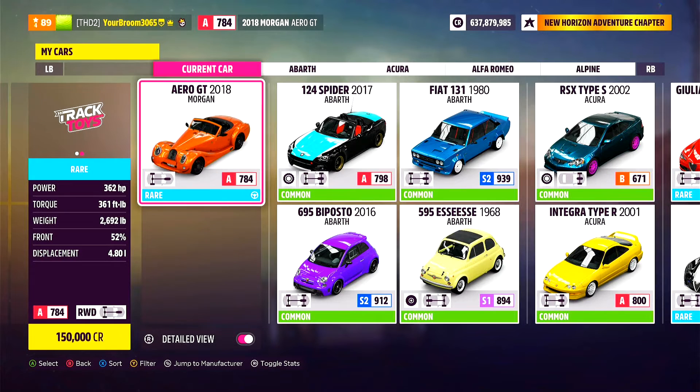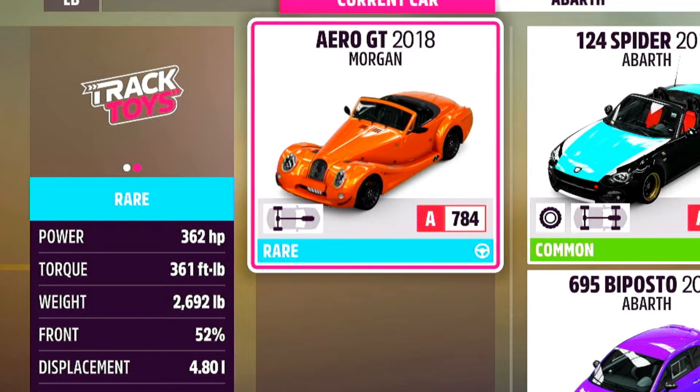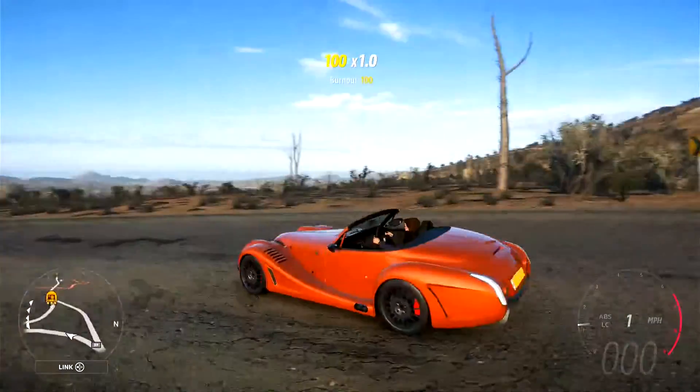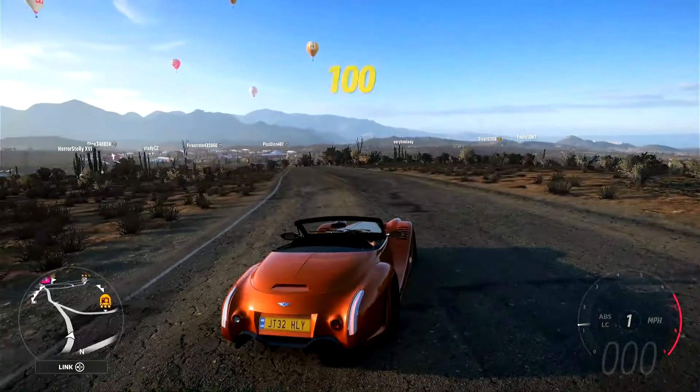The Morgan Aero GT from 2018 has got itself 362 brake horsepower, 361 foot-pounds of torque, while weighing 2,692 pounds, with a 4.8 litre engine. There have been quite a few versions of the Morgan Aero, but I believe this one was also in Forza Horizon 4 as part of the car pass.